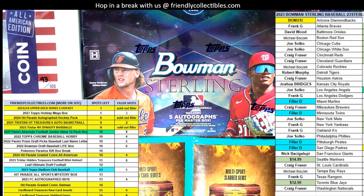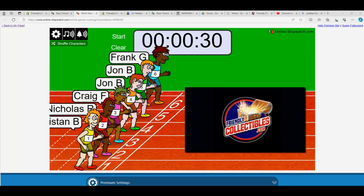Here we go. This is going to be the first of a couple fillers we're just going to do back-to-back-to-back. This first filler is going to be for Bowman Sterling Baseball. It's Filler D. The winner is going to get the Marlins, Twins, Pirates, and Padres.